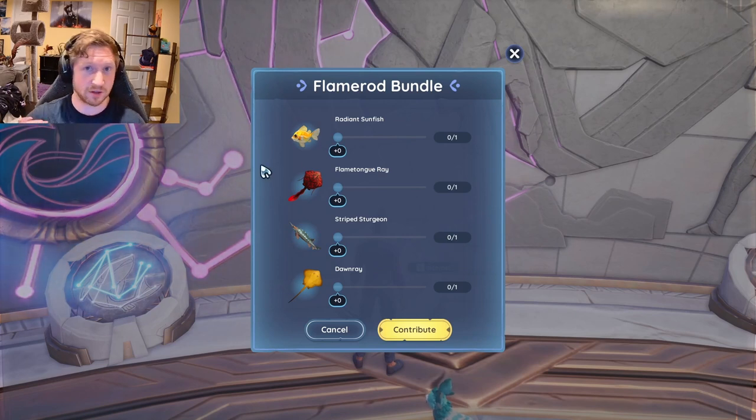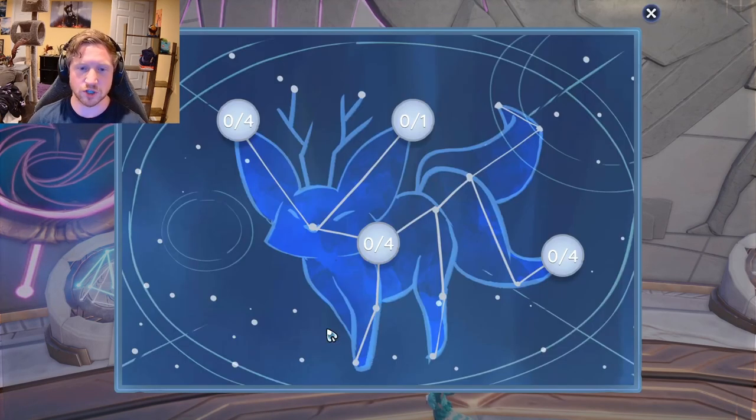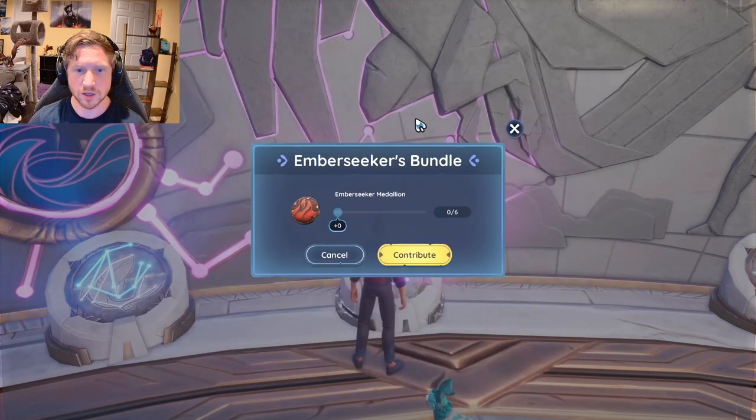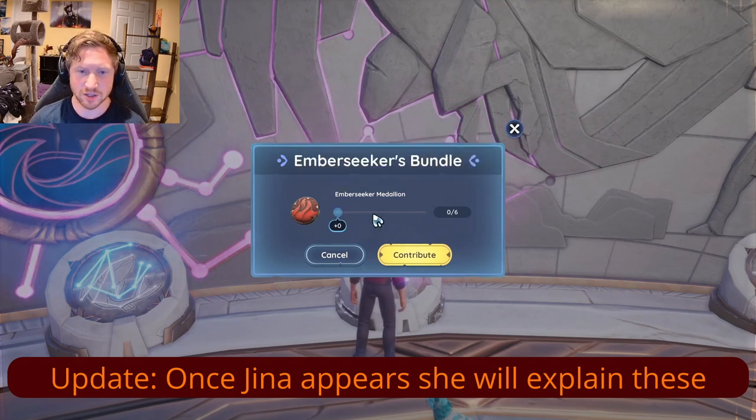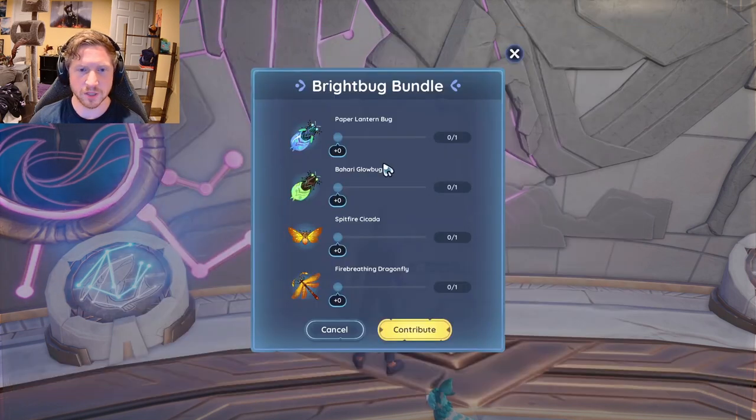So I have a chest, and I recommend this for everyone - I have a chest full of rares that I've caught for things that I have not yet turned into vaults. The Vault of the Waves didn't have them. I was hoping that a lot of the things I saved would be relevant to this, but these are all very specific fish that I don't have saved right now. Ember Seeker's Medallion - this Mysterious Medallion is hot to the touch, and we need six of them. Ember Seeker - don't know that. Paper Lantern Bug, Bahari Glow Bug, Spitfire Cicada, Fire Breathing Dragonfly - I have every single one of these sitting in my box. That's an easy one.